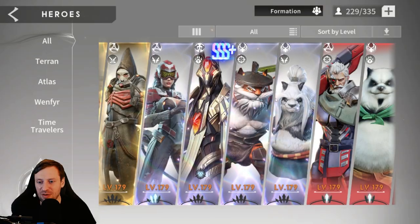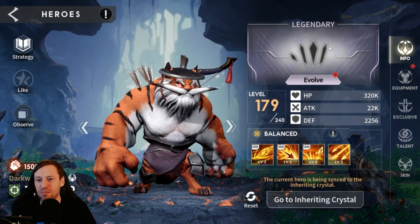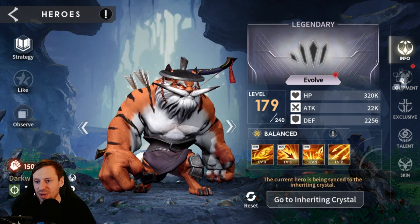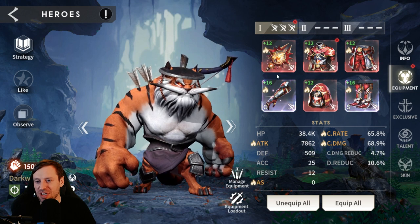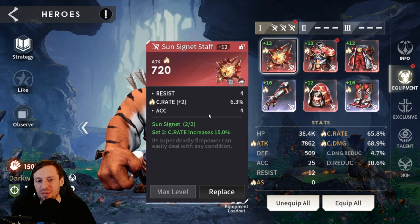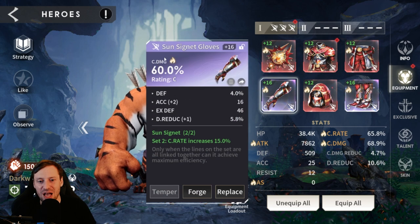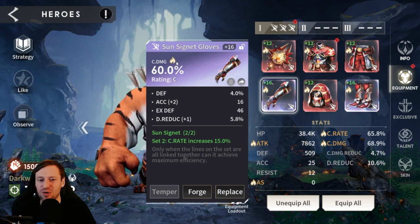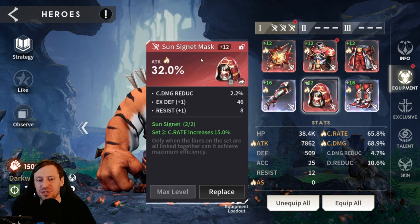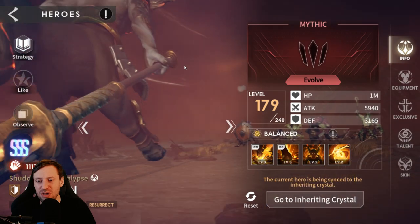Then we've got Taylor Swift, aka Tony the Tiger. You could probably get away with him being around Mythical for at least level 11. He's in a solid build: 7.8k attack, 65% crit rate, and 68% crit damage. We've gone full crit rate build on him. Substats of crit rate, substats of crit damage with some really nice double rolls. Crit damage on the gloves, attack percentage on the helmet, and attack percentage on the boots - he's built really well.